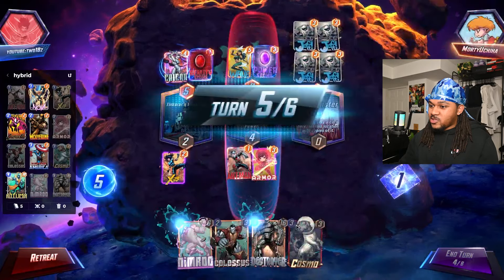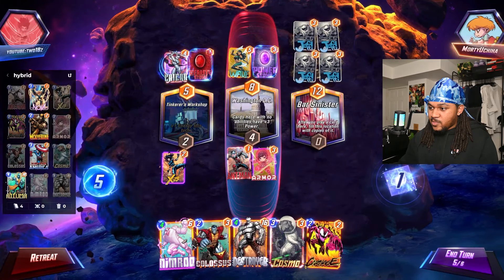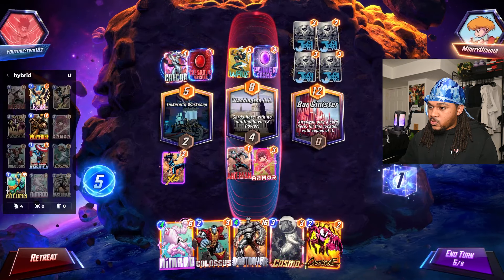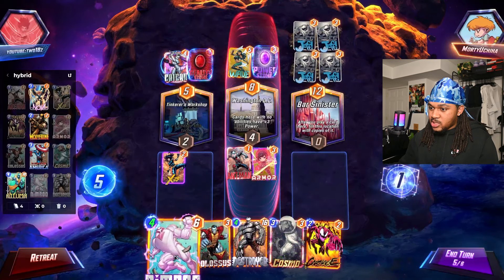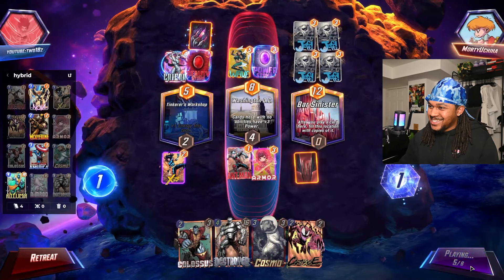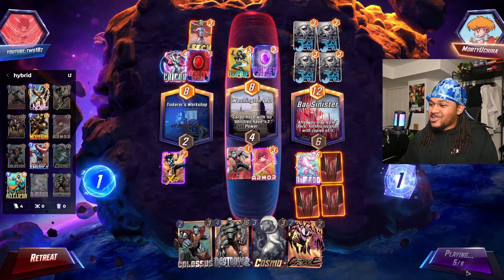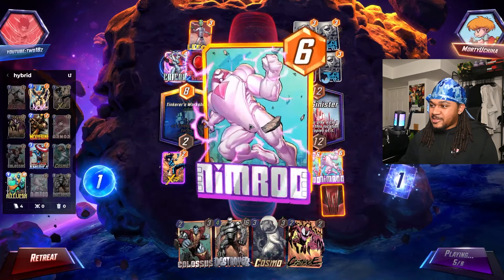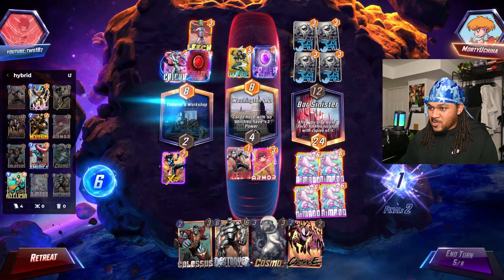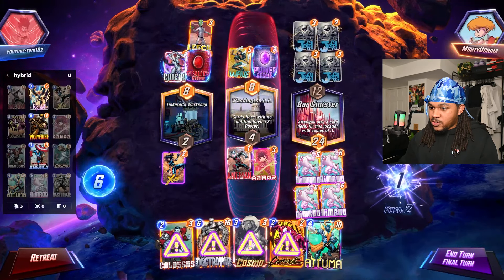Wave — all right, that's actually even better, because what that allows me to do is still just play a whole bunch of Nimrods. We're gonna literally do the same thing. Leech — damn, we just lost didn't we? Maybe not. Destroyer is still a very strong card.